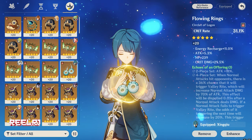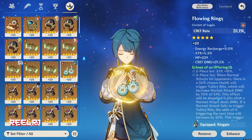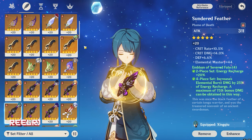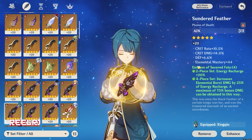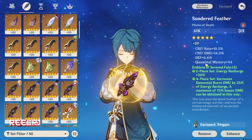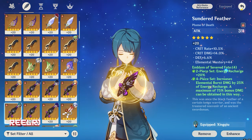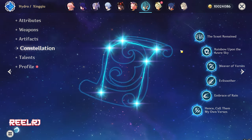A minimum of 60% crit rate is very important on Furina, and a minimum of 150–160% crit damage is mandatory to enjoy Furina to the fullest. For substats, you want crit rate, crit damage, HP%, and energy recharge. These four substats are very important when grinding your artifact set — keep that in mind.